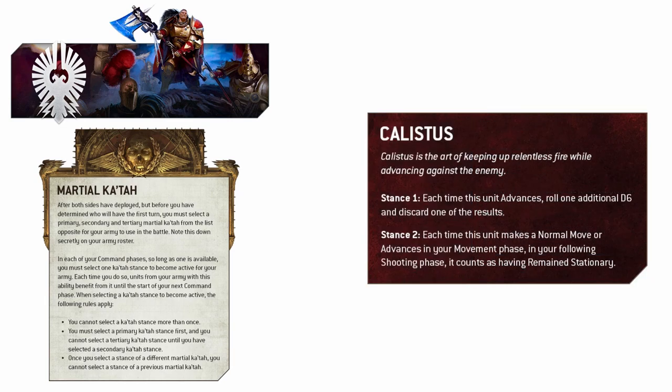Callistus gives you the option of an extra D6 on your advance rolls, or alternatively allowing you to count as remaining stationary for your shooting. It really gives you options for making the most of your movement phase and also getting some solid firepower even after good advances, and things like jet bikes and the Venetarii will absolutely love this Katar.